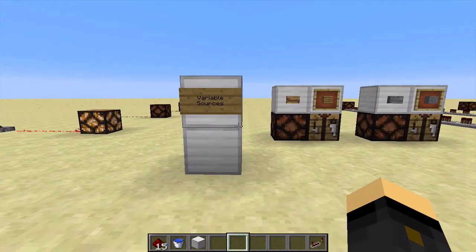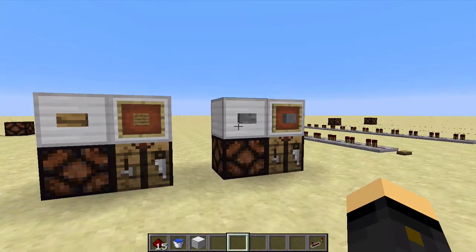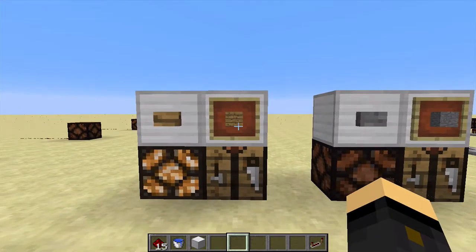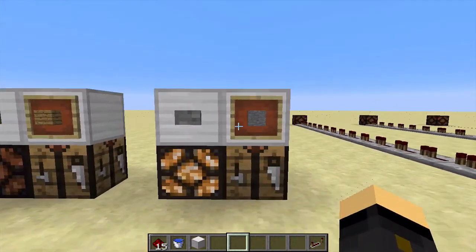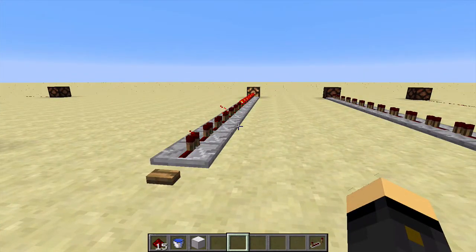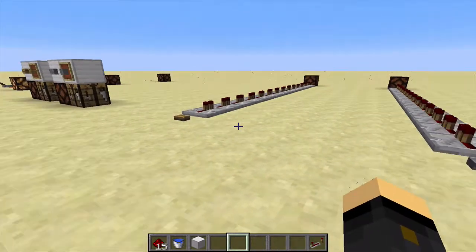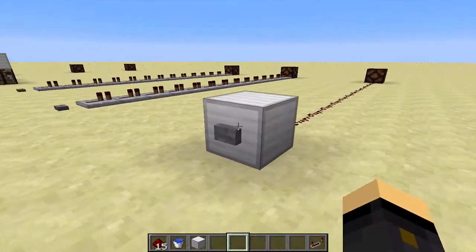There are a whole ton of variable sources, but today we're just going to focus on the button — it's by far the most common variable source you will be using. If we flick it, it sends a Redstone signal but only a brief one, unlike the lever which stays on or off. There are two types of button: the wooden button, made simply by putting one plank in a crafting bench — you can use any plank. And if you want the stone button, you do one stone and it has to be smooth stone. The wooden button sends a signal for slightly longer than the stone button. These buttons also work by being powered through the block, so they can directly power or power through the block.